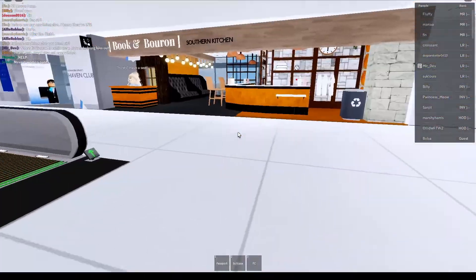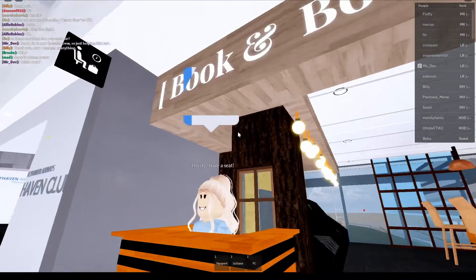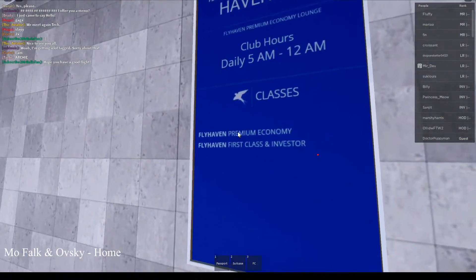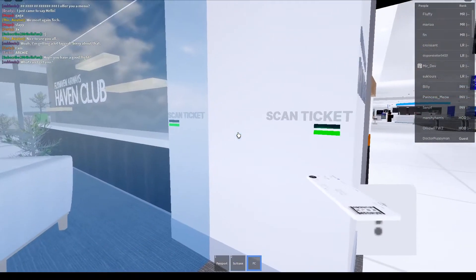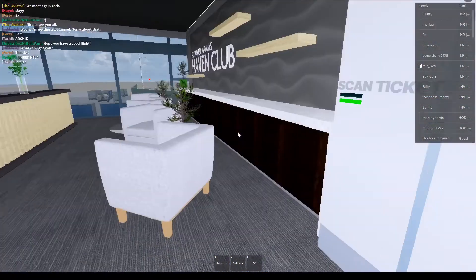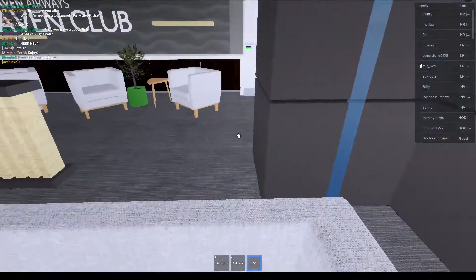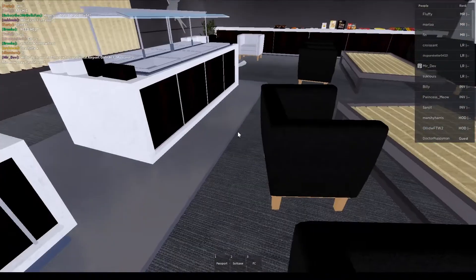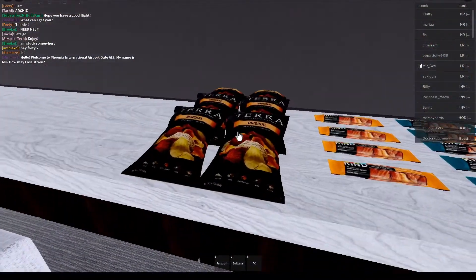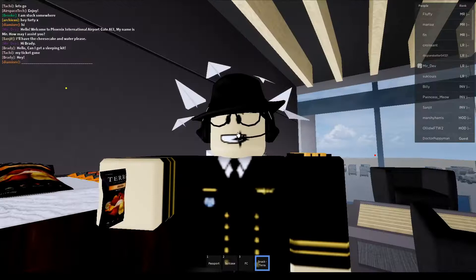Over here is Book and Boron — it's a Southern Kitchen and you can get stuff from here. Over here is the Haven Club, which serves Prima County First Class Investor — it's basically their first class lounge here at PHX. Let's go ahead and try to scan our ticket and we got in. That's just some ample seating, some buffet and stuff. If we go ahead and come to the back, there's no bar here — we can get some snacks.